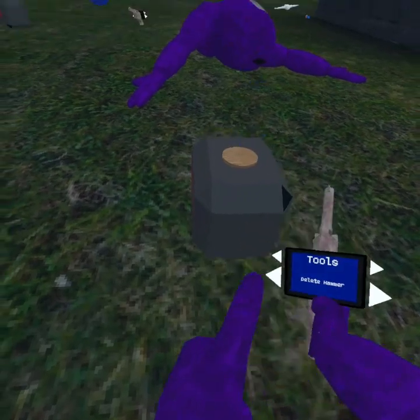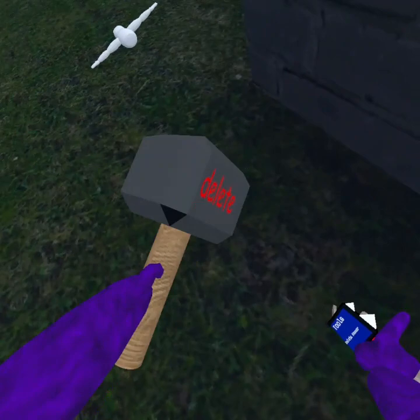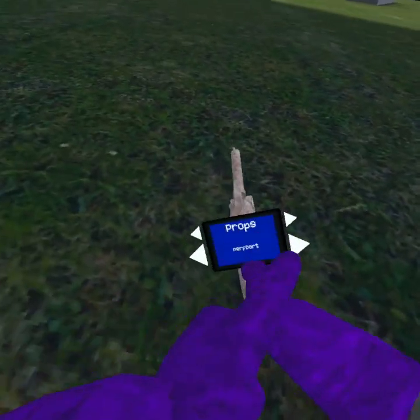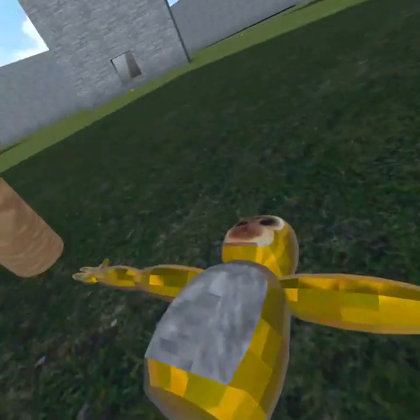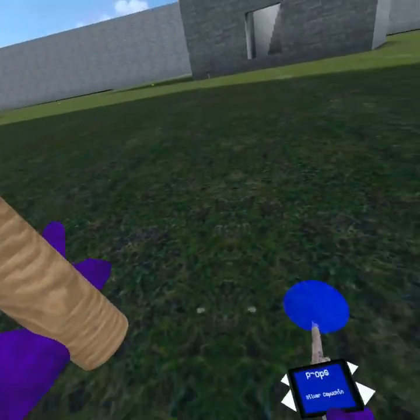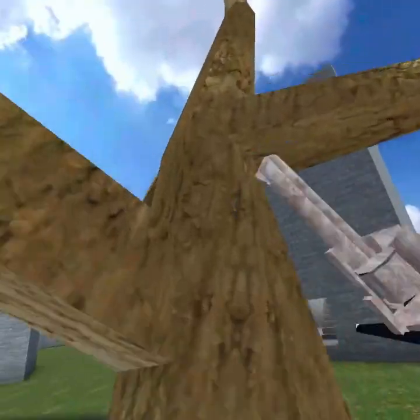Delete hammer — oh, I went back to tools. There's a golden capuchin — delete that. Silver capuchin — oh okay. Tree — oh my god, it's Gorilla Tag!